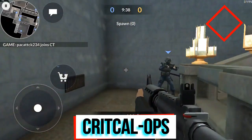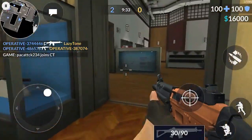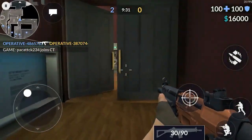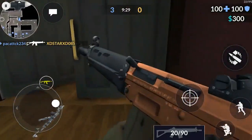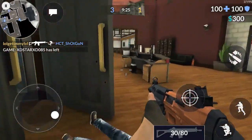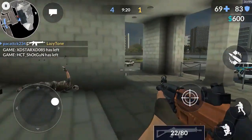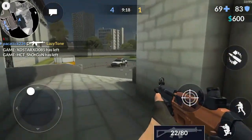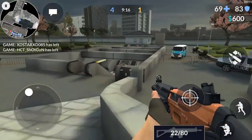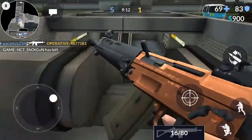Kicking in at number 10, this is the Counter-Strike for Android. Critical Ops is one of the newer FPS games, just like Time Strike. In this one, you choose to be part of an anti-terrorist unit and stop the destruction, or play as a tyrant and cause the destruction. It features online multiplayer modes, leaderboards, and decent graphics to create a pretty complete overall experience.